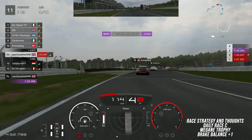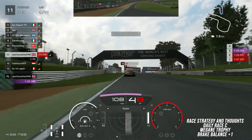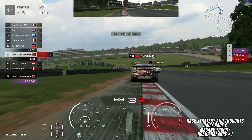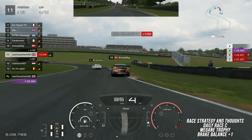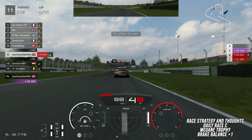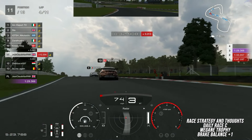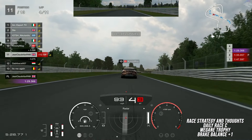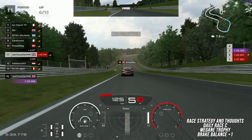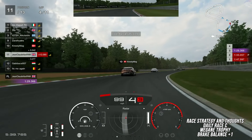It wasn't until lap four that we got close enough to even consider making a move on the guys ahead. In those last two laps I picked up two positions and I didn't actually have to race those guys on track whatsoever. In this game essentially every single pit stop is the exact same length of time, so the laps that I set after coming out of the pit stop were so much faster than the laps set by the guys who were in front of me, that after serving the same amount of time in the pits they ended up multiple seconds behind me. This is what we call an undercut.